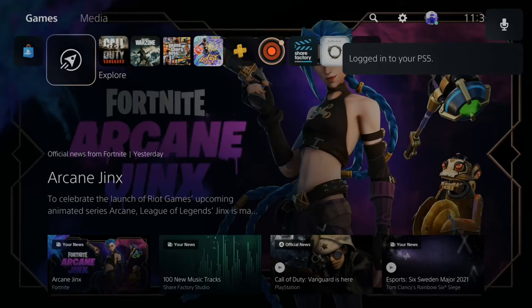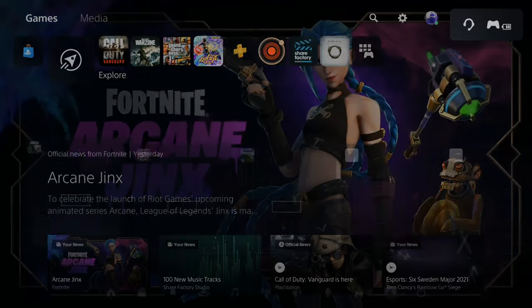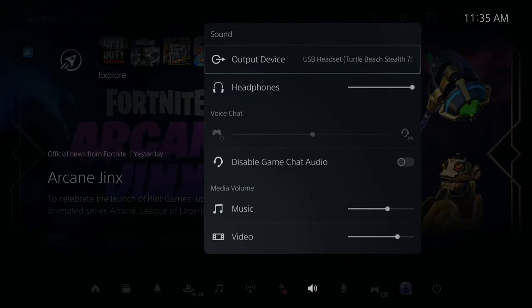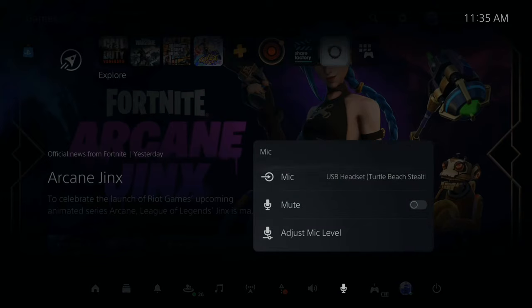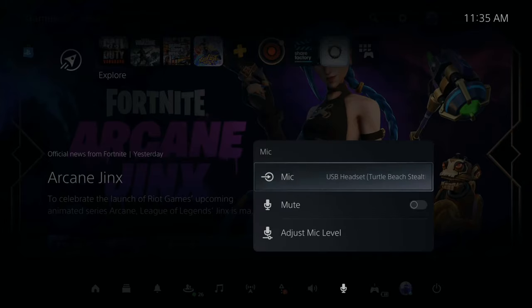Now that my PlayStation has restarted, press the PlayStation button and verify your headset is plugged in. I can see my headset in the upper right. Then go to Settings, go to Output Device, and make sure your headset is selected — it says USB headset, Turtle Beach Stealth 700. Then go over to the Microphone and do the same thing; I can see my USB headset, Turtle Beach Stealth 700, is selected there as well.